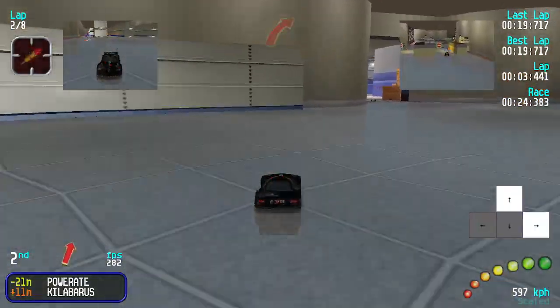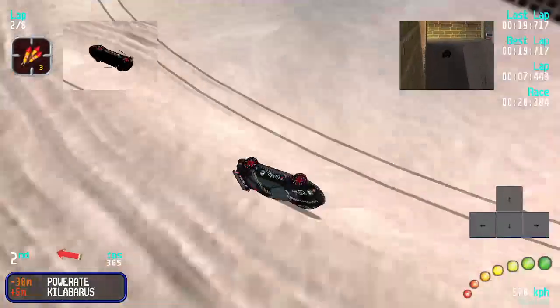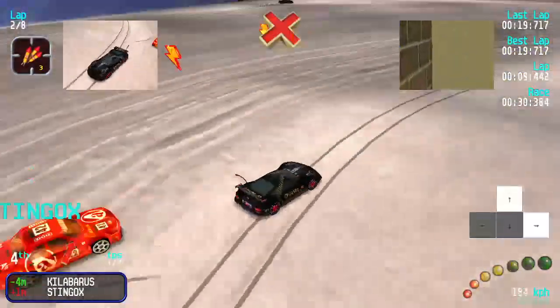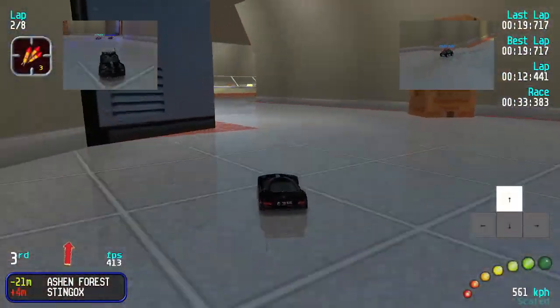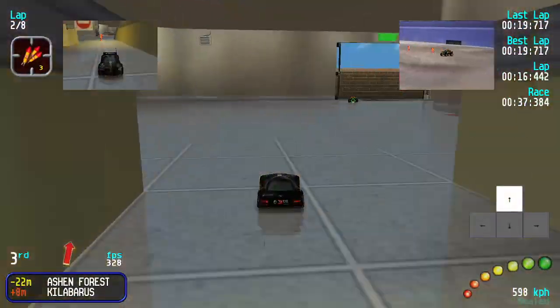I'm gonna dodge the rocket on the left and I need to dodge this one. He threw it a bit too early, so it's fine. I'll react quick on that. Killa has a zap right now but he can't get to me, so I'm fine.